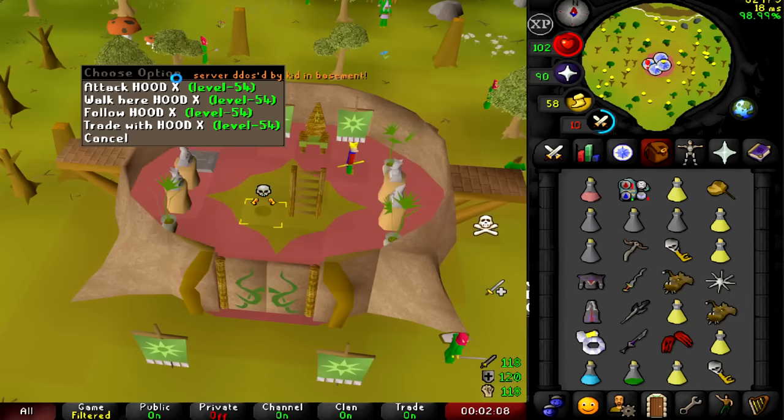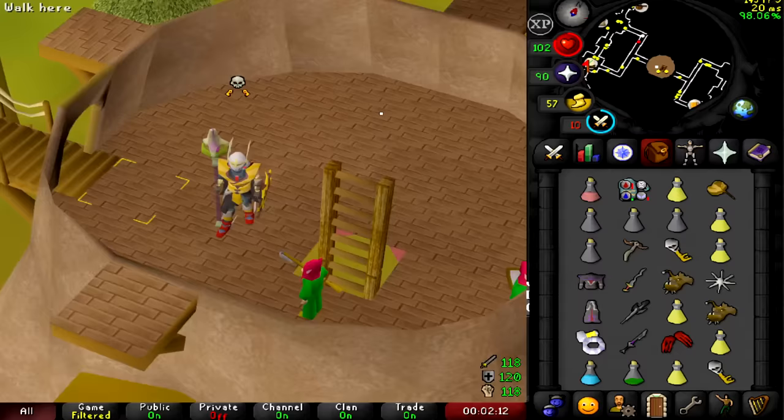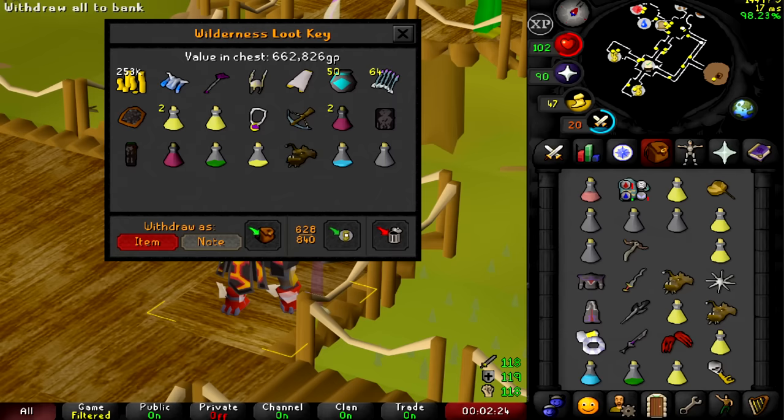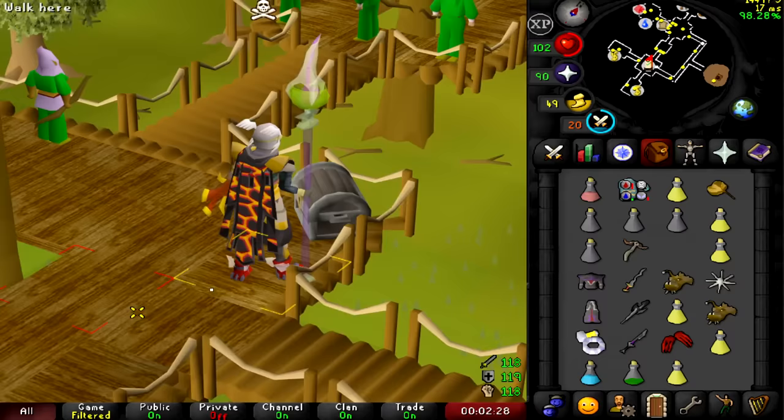Might be a bot — who knows. What do we get from him? He was only risking 600k. I wonder what he's doing, maybe he's protecting people or something. That's one mil trip right there, easy peasy. I'm hitting pretty good actually.